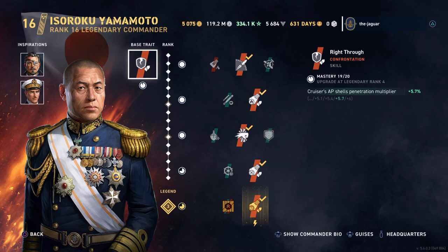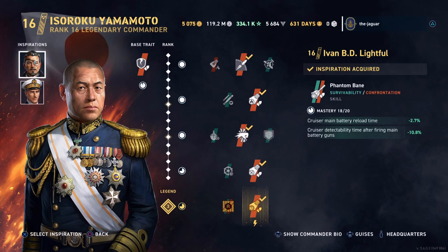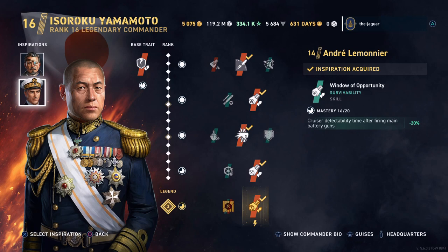I went with kind of a hidden skill inspiration here with Ivan B., which will improve the cruiser's main battery reload time, but the detectability after firing the main guns is reduced by 10%. Lemoneer also decreases the cruiser's detectability after firing the main guns by another 20%, so that's a 30% decrease in detection time after firing the main guns.